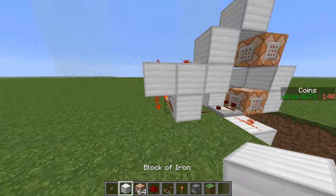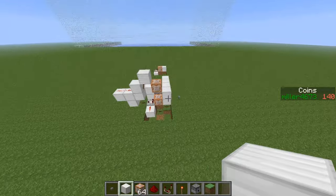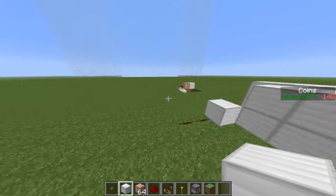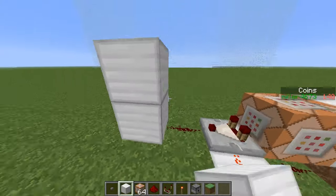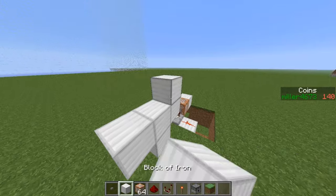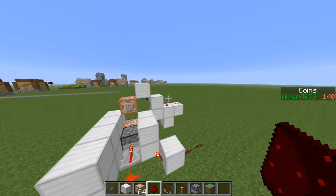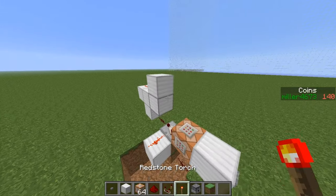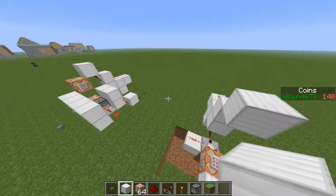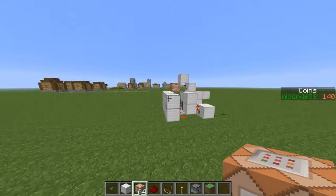Next you're going to want to build a T-shape like this with a redstone torch there, like so. Then you're going to want to place a block there and two redstone dust there. Then place another redstone torch there to turn it off, and a block there.